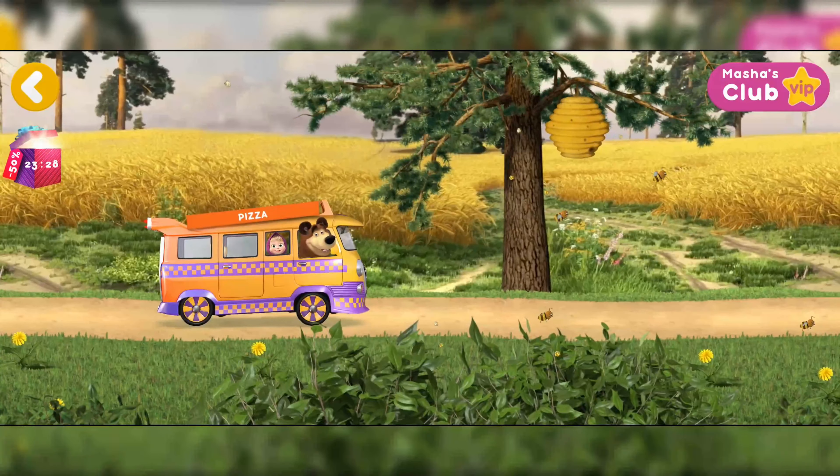Hurry to buy the full version with a discount! Choose a friend to deliver a pizza to. You've unlocked a new pizza — Margarita! Put the necessary items into the basket. Olive oil. Tomatoes. Perfect! Half way through. Basil.